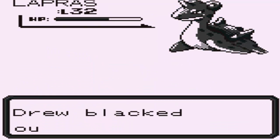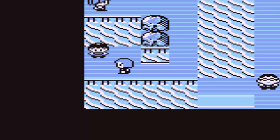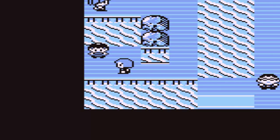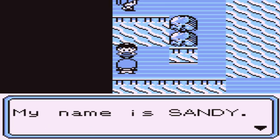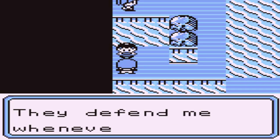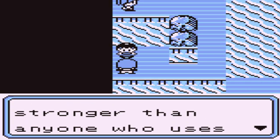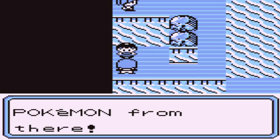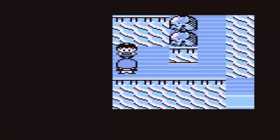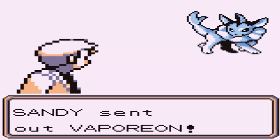Bubble Beam kills my Charmeleon - this is going to be a pain in the ass. Alright, we're back. Whenever you go to the mountain area on the way to the next city there are Pokemon around level 23-24 - Clefairies, Jigglypuffs, Grimers, Zubat of course. I ground my Pokemon up a little bit, got them both to level 25, tried to battle Sandy again - Meowth grew to level 26 from killing the Vaporeon - and then I got them both to level 30.